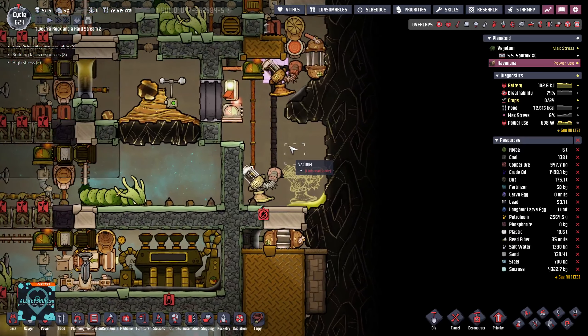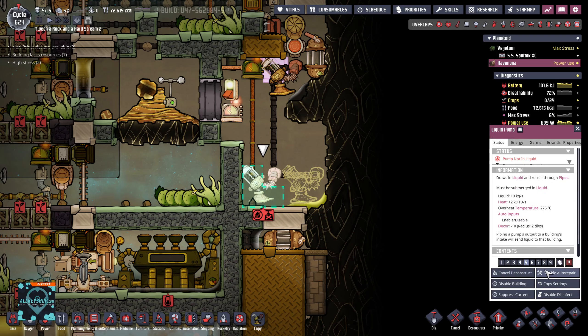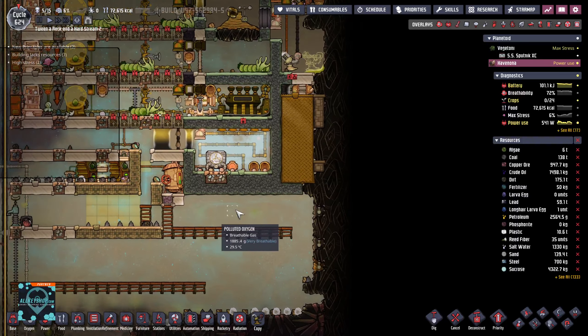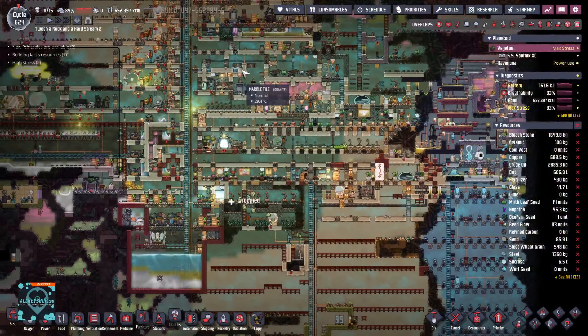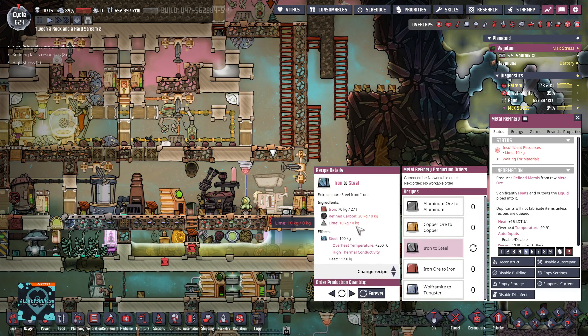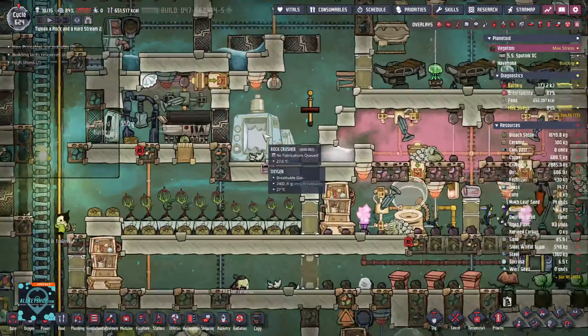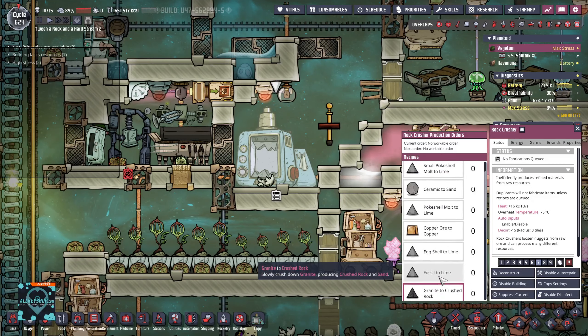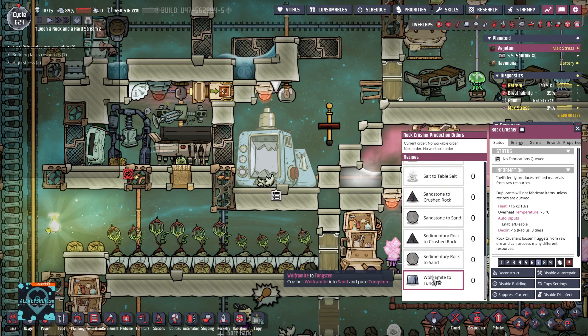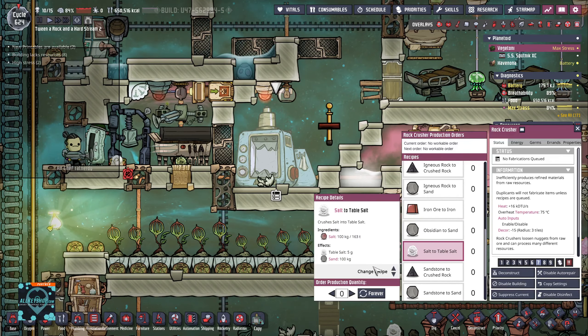Renovating this here is also a task for the ages — it's just a little project. Steel production: we need refined carbon and lime. That means a rock crusher. Why is there no eggshells? Do we have salt? We do. Where's my great hall — I want to check if we have table salt. We don't. Let's do 20 of those.